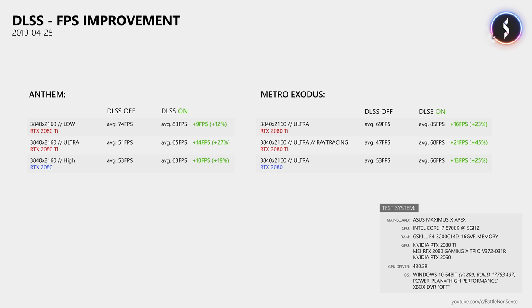I also tried DLSS with an RTX 2060. With that card I barely measured an improvement in Anthem, while in Metro I couldn't even enable DLSS. Sadly I do not have an RTX 2070 here, but based on these results it is clear that the FPS boost you get from DLSS depends on the performance of the graphics card, and you better don't expect too much of an FPS increase from an RTX 2060.